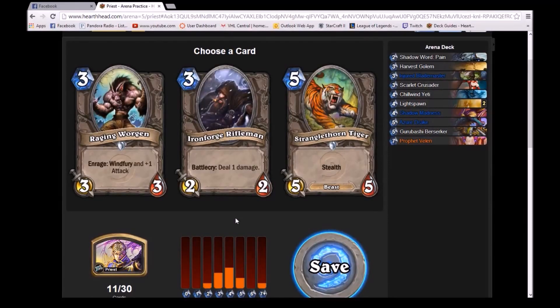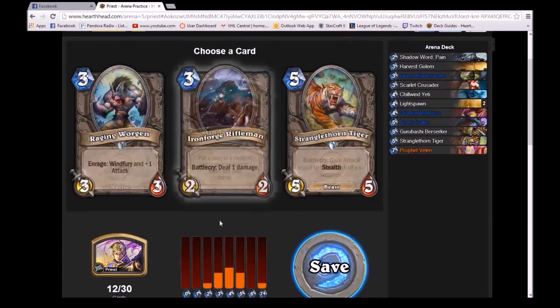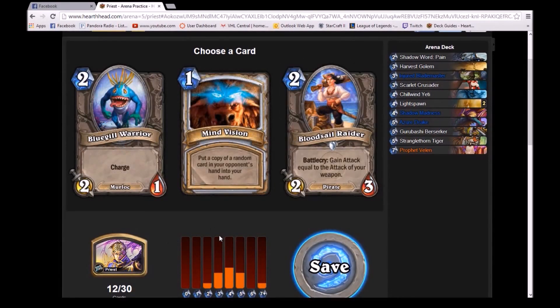Last but not least, we have D for Dregs. Dregs are mediocre cards — they're not awful, but they're not really playable; you wouldn't really want to play them. For example, this card — it's relatively efficient, but I would put it in Dregs rather than Efficient because one damage is okay, but you can get that out of a 1-mana 1-1 that deals one damage for the same ability. I'm going to go with the Strangler Tiger here. Mind Vision can be okay too.